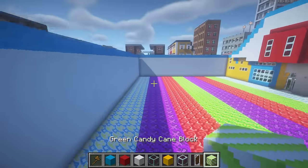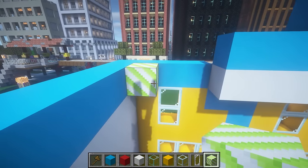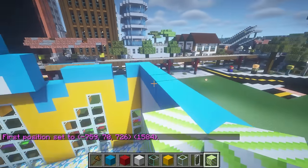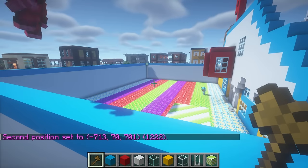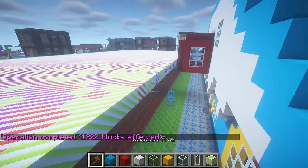Honestly, I almost like these better than the floor we already have in here. I like the cool textures on it. Actually, I can probably just fill in the roof by myself. All of the roof? I mean, yeah — these are just green candy cane blocks, it should be pretty easy. Okay, if you want to do all the work, go ahead. We need purple and red too, right? There's red. Let me just type this in — perfect, guys, doesn't the roof look so good now? Let's check it out.